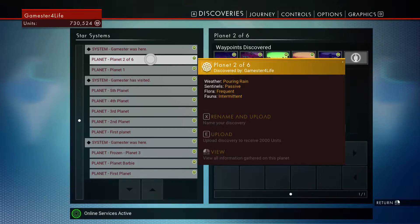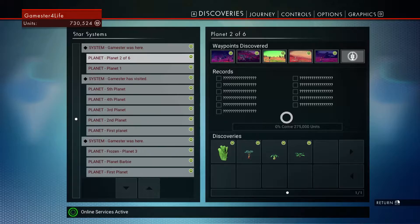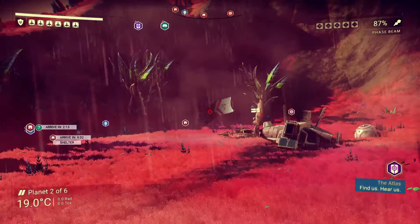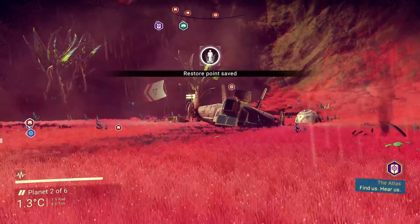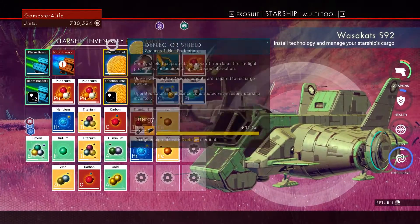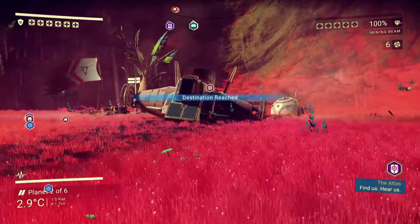The rest of the flora is frequent and fauna is intermittent, so let's go and have a look at this possible new ship. Am I feeling lucky? Well, just to show you, I currently have a 31-slot ship — let's see if this is an upgrade.